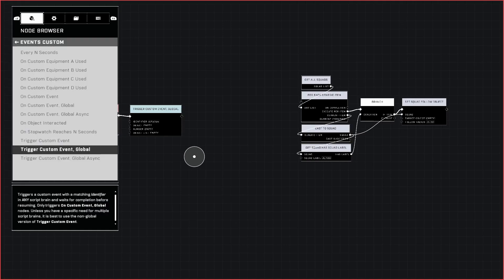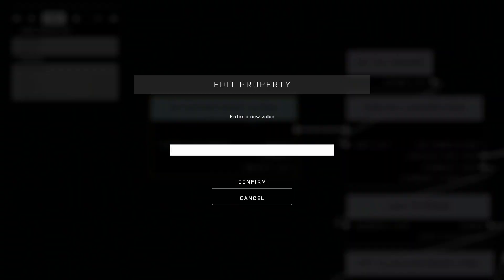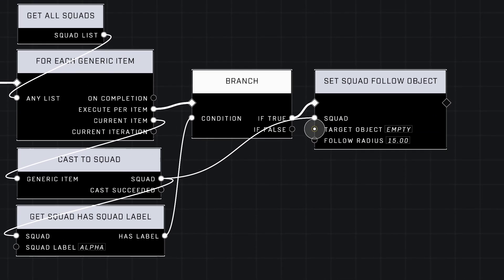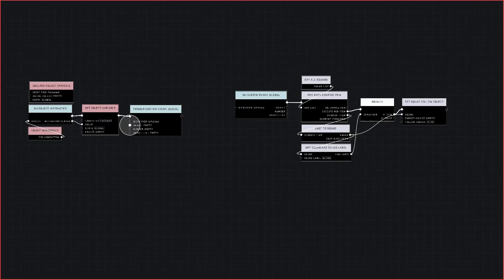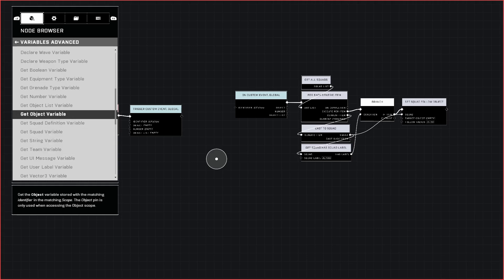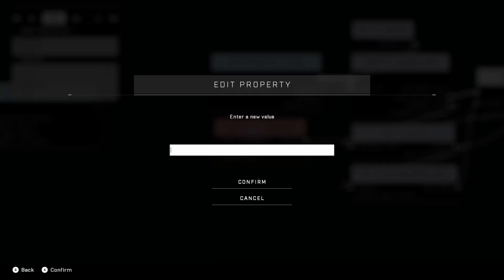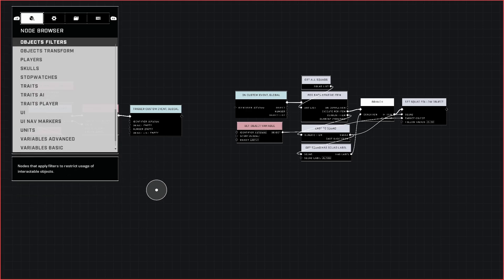Now that we have that, we need to make sure that we match it with On Custom Event Global — place it here, and name it the same thing: AI Follow. Now we still don't have something connected to the target object. We could connect the object here and then connect it to the Activating Player, and it would function. However, we have the Followed variable, so we might as well use it. I'm going to go down here to Get Object Variable, place it right here, and plug in that to the Target Object — and that will be the followed player. Now it will function just like we already have it. The only reason we added all this extra is because now we need a way to get that player to be followed once the player respawns, because they get unfollowed once they die.